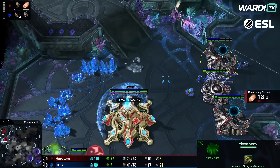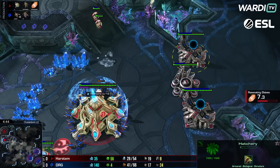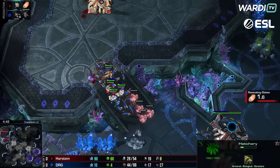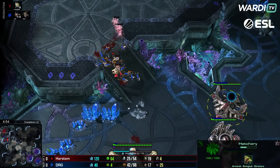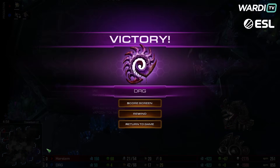Things come back; a probe gets picked up and the rest of the lings continue through. We're about to get to Glaives and it's funny because Harstem still has an okay-ish economy compared to DRG. Glaives finishes up now, but that's too few adepts. I understand he wanted to get down to protect his natural expansion, but I think that was actually the mistake — trying to protect the natural really didn't work out.